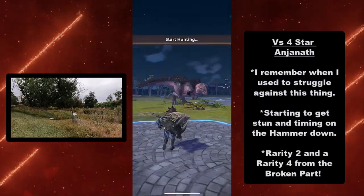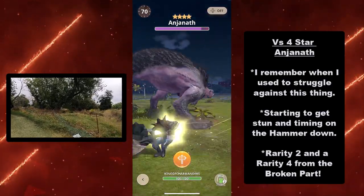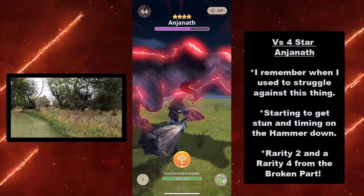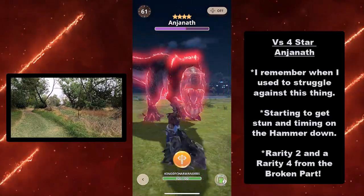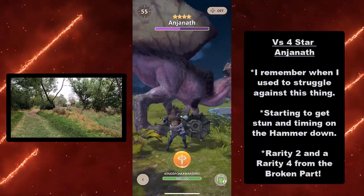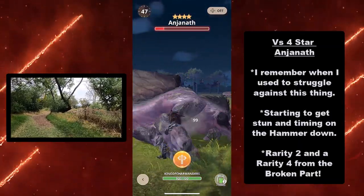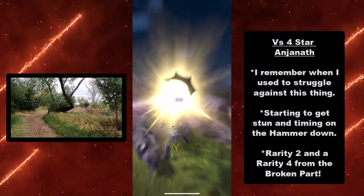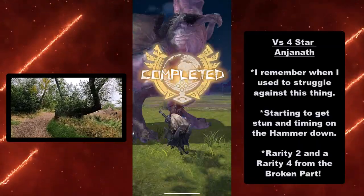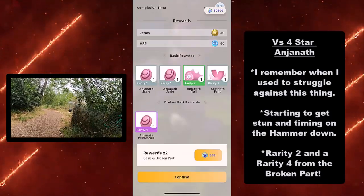Now we've got the 4-star Anjanoth. I remember when I used to struggle against this thing. I started to get in the groove timing on hammer swings, so it wasn't as bad as I thought. Maybe I'll just start Hulk smashing every single one of these T-Rex dinosaurs next time around. This was my last one for the day — I got a rarity 2 and a rarity 4 from the broken part. I did a lot of killing today.